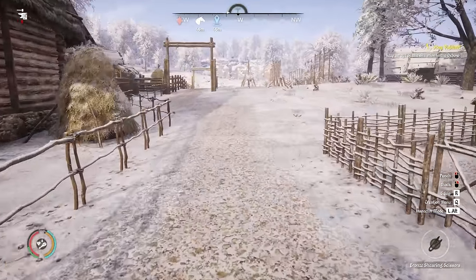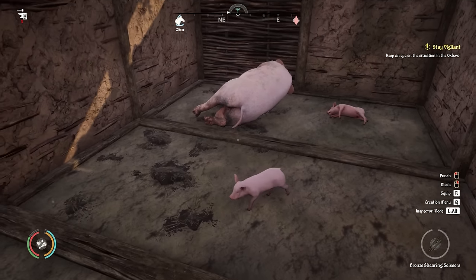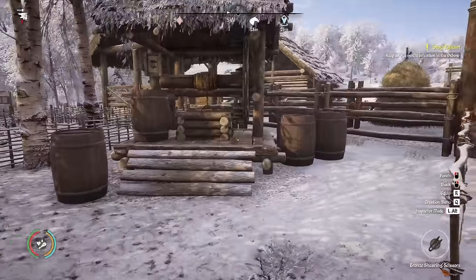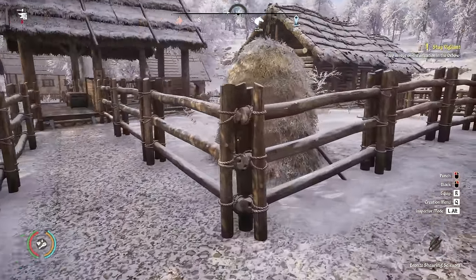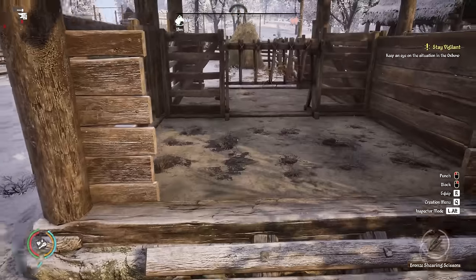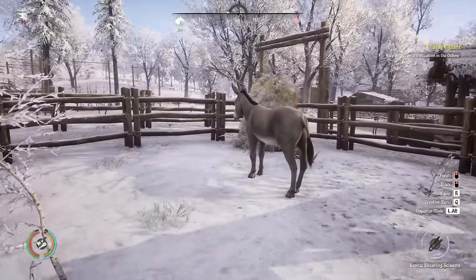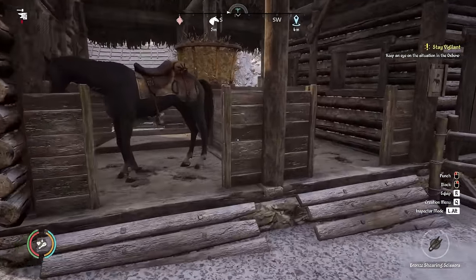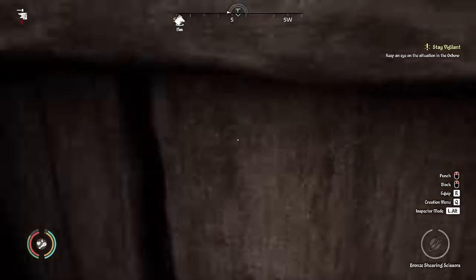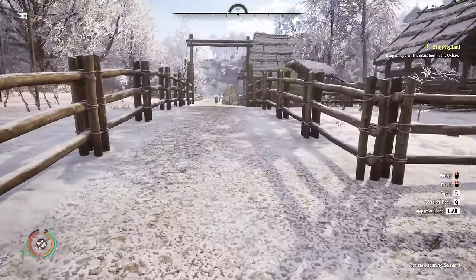Checking the pigs — there are a couple of piglets this morning! Once they grow up we can either slaughter them for food and profit or sell them. Over at the horse stables, no baby horses yet, and our young horse hasn't grown up enough either. Back to the sheep and goats — now that everyone is out in the pen, let's see if we can interact with them. Holding E, I can milk the female goat!